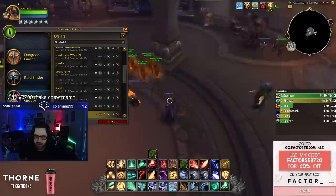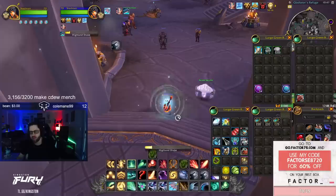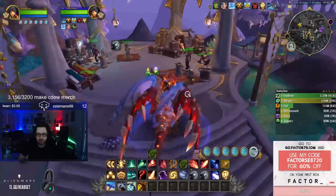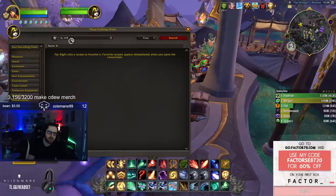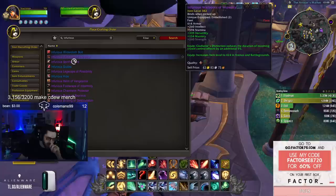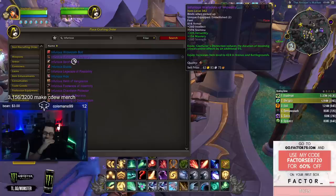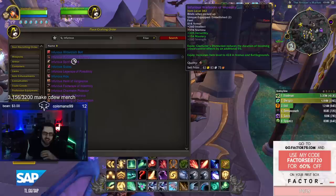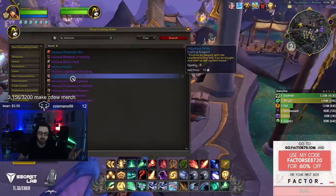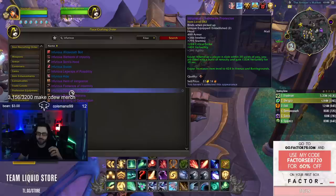Now let's talk about crafted gear. Every armor proficiency has two crafted pieces called Infurious pieces. Go to the work order auction house, click Crafting Orders, and type 'infurious.' Every armor proficiency has one piece that reduces CC by 5%, which is generally good. There's also a second piece with a random effect, but unfortunately only the cloth one is really good — it procs haste, which is insane. The leather one gives 1% more damage (useless), the plate one does a small amount of physical damage (okay), and the mail helmet gives versatility on kill (useless in arena, decent in BGs).